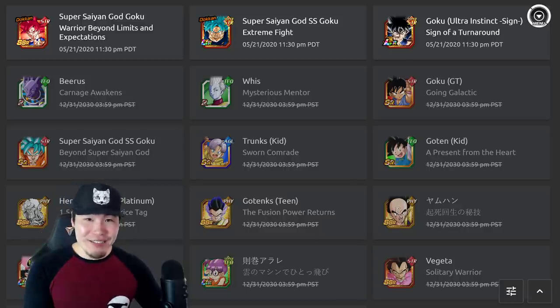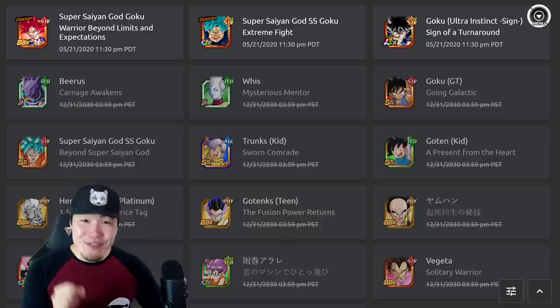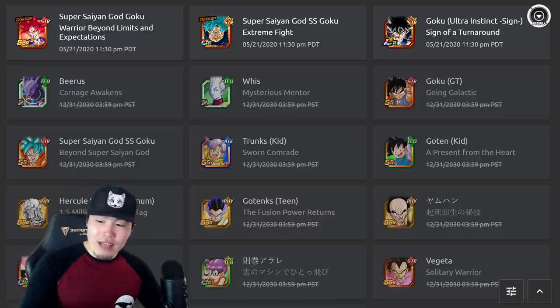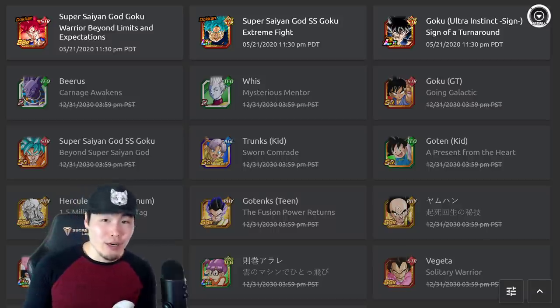The long-awaited global data download for the LR Ultra Instinct Goku is finally here. It came at a really weird time, like 7:30 p.m. or something like that — not your typical data download time, but it's all good. We didn't learn too much, but we did learn a few things about this upcoming Goku.